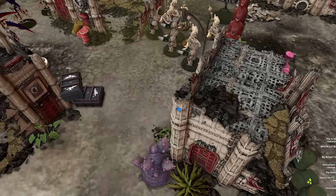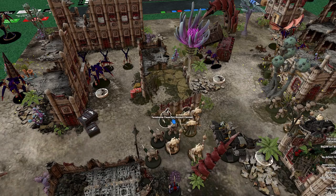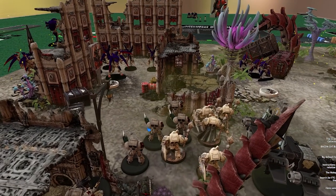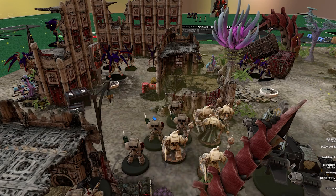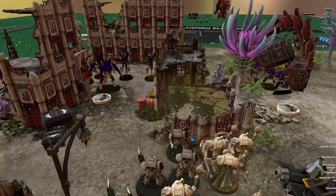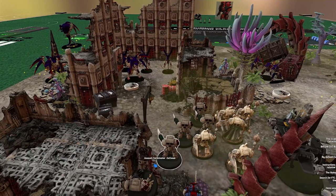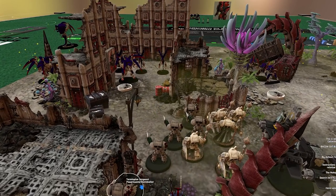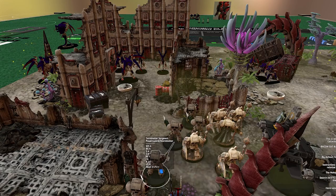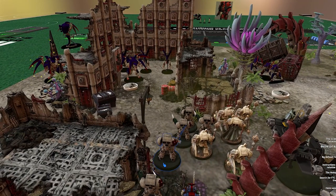Now for the Deathwing response to the Tyranids in their face. The Deathwing are giving up the left objective — there are too many bugs there. They've formed a wall with the weaker Terminators to protect the Deathwing Knights, which will be critical against all these monsters. The regular Relic Terminators formed a wall, and though they all advanced, the key was getting a foot into the ruin for cover. Three Terminators are in the open and one stayed back to maintain cover. It is so important to keep infantry in cover at all times — staying in cover gives a much better armor save bonus.